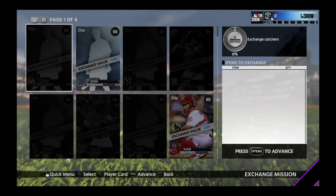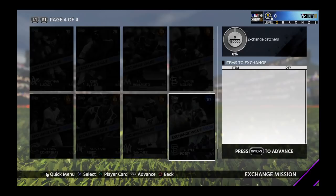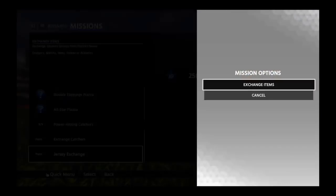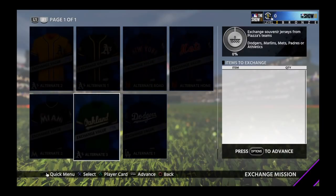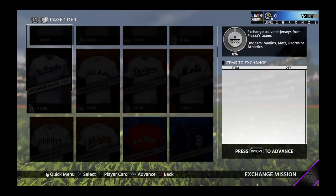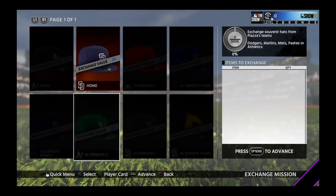Exchange catchers — we're going to need 130,000 exchange value. The most expensive one is Buster Posey at 34,130. Jersey exchange requires 15,000, and jerseys go up to 775 in value, with a whole bunch of different jerseys to choose from since he played for so many teams. Hat exchange also requires 5,000 — the exchange value per hat is low, so you're going to need a bunch of them.